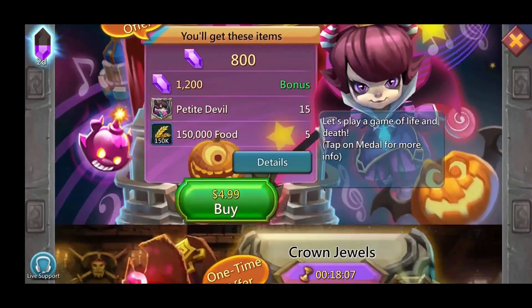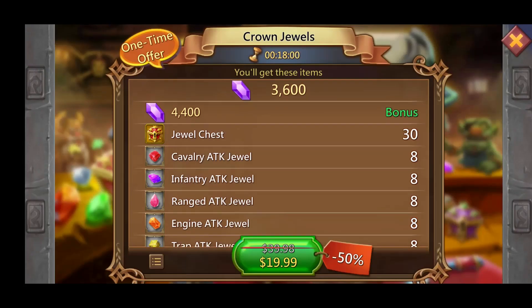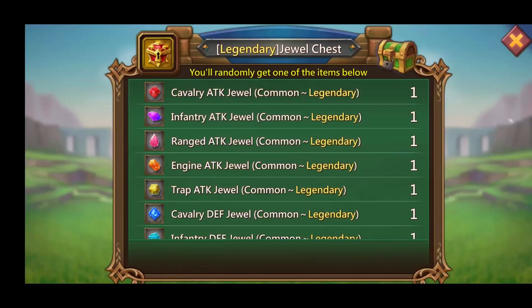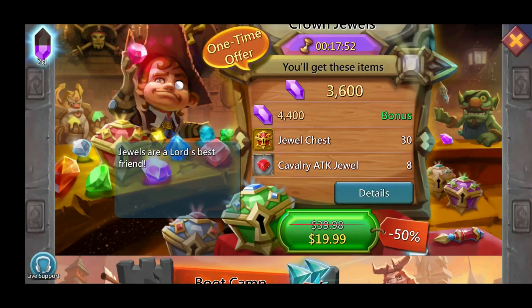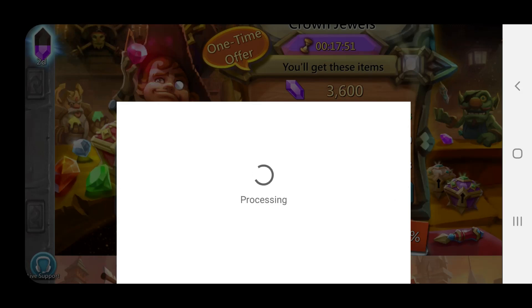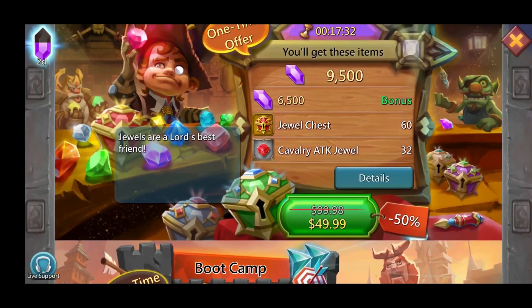Let's get in here and buy the $20 pack — it's 30 legendary jewel chests and has eight of each of the attack jewels that you want. Let's go ahead and get that pack first, then we'll get the second pack after that. 3,600 gems coming with it and a bunch of other stuff. Payment successful — got that one. Now moving up to the $50 pack, which comes with 60 legendary jewel chests and 32 of each of the attack jewels that you want.